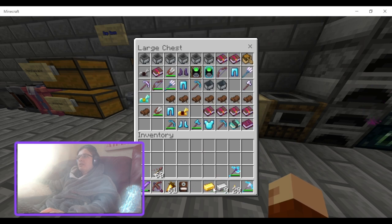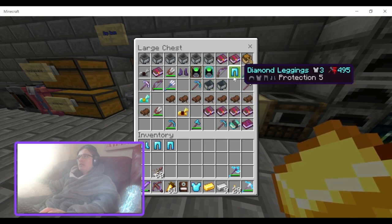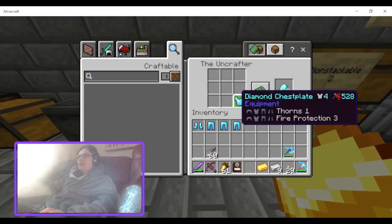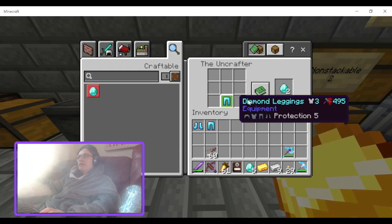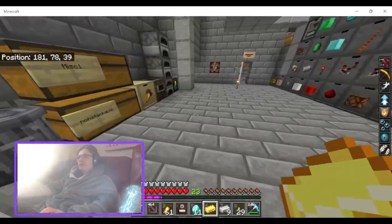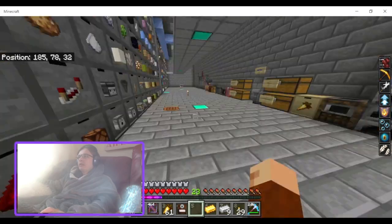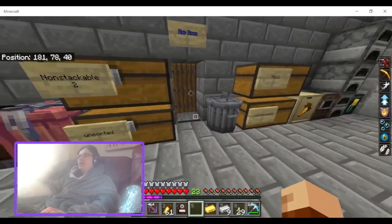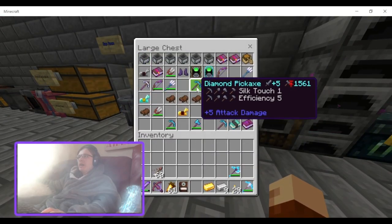Say I got some diamond armour I don't want. You get three for a chest plate, two for leggings, and two for boots. Why do you get the same amount of diamonds out of diamond leggings as out of diamond boots? There are seven diamonds in the leggings, so you should get at least three or four diamonds if you're doing half the material required to craft it.